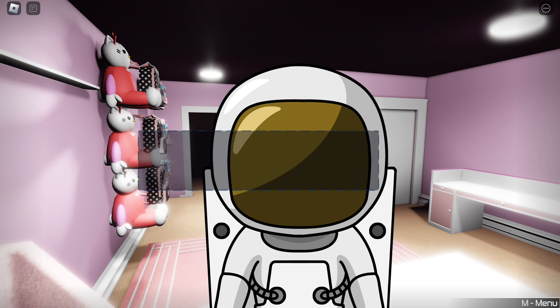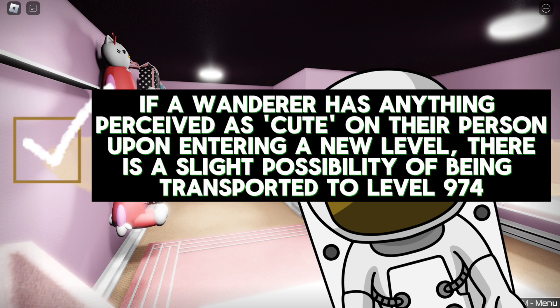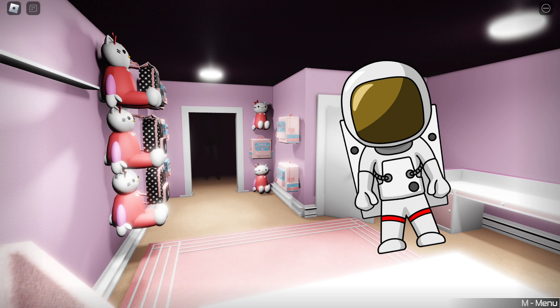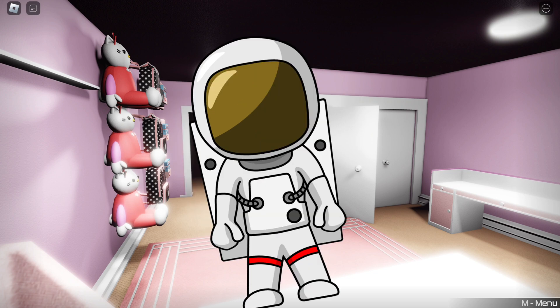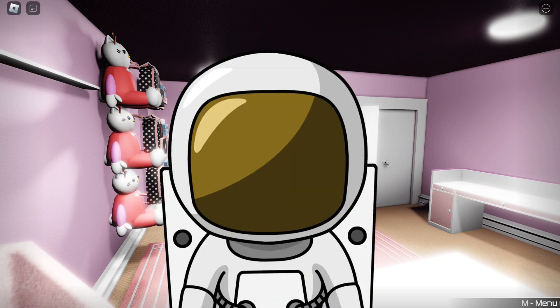How exactly do you enter this level? Well, to enter this level, if a wanderer has anything perceived as cute on their person upon entering a new level, there's a slight possibility of being transported to level 974 instead of the location it would have normally been transported to. So pretty much, if you have anything cute like a keychain or a toy or something, and in between switching levels — for example, to level 1 or 2 — there's a slight possibility instead of entering level 2, you're probably just going to enter level 974, Kitty's House.